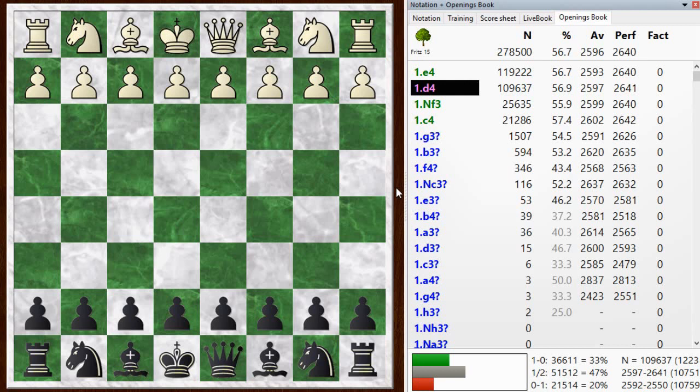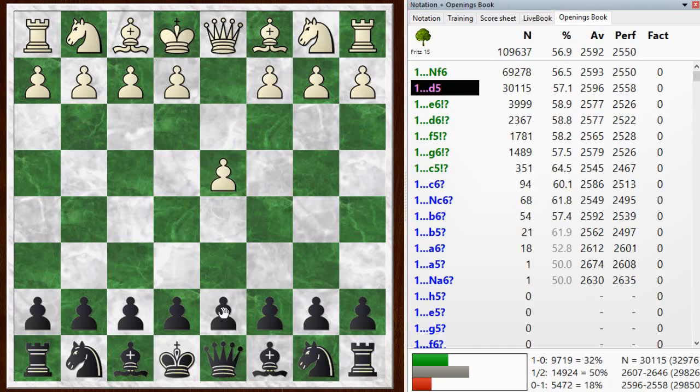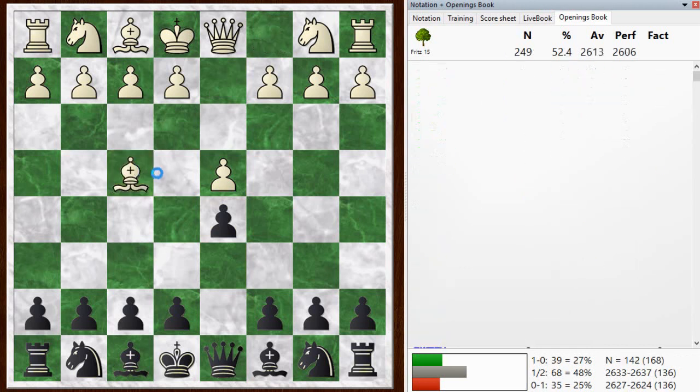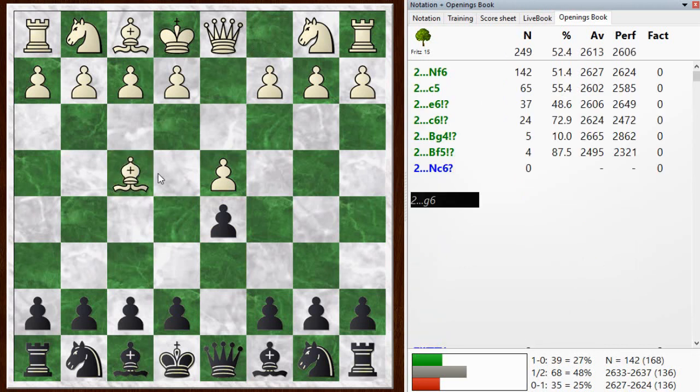Hi everyone, this is Jim. Welcome to this post-mortem of my blitz game number 873. My opponent starts off with d4 and I went d5. And here we went bishop f4, which leads to the London system. Lichess calls this the Mason attack, but it's typically played by players who are going for the London system, so that's how I classified it.